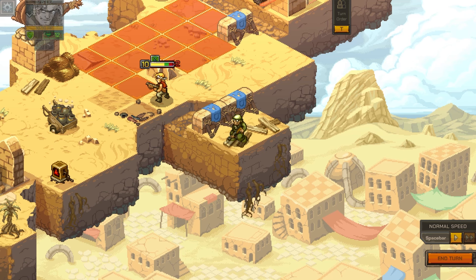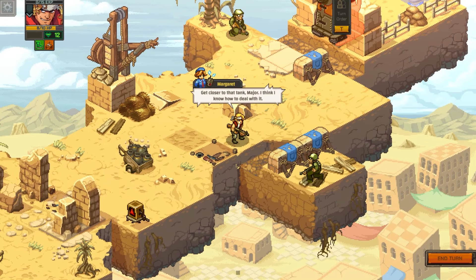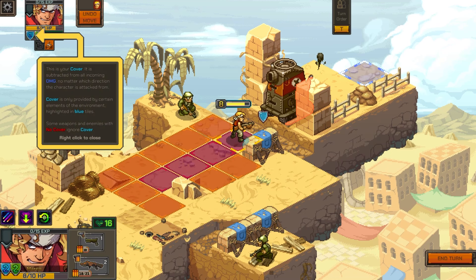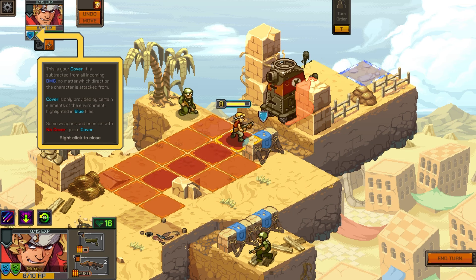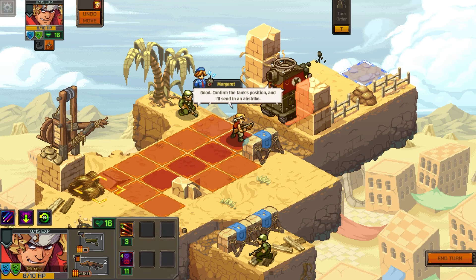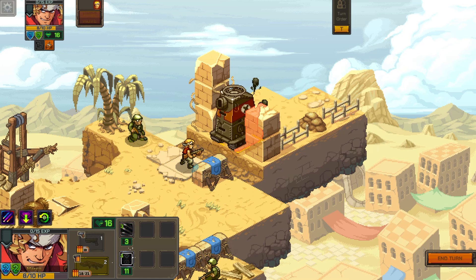It's going to fire there, I assume. This is your cover - it is subtracted from all incoming damage. So if we get the blue tiles, it's just cover and we take that much less damage. Some weapons and enemies with no-cover ignore cover. This is your adrenaline - it's not gained the same way as dodge. Adrenaline is a resource used for special actions. For the airstrike, it takes 11 adrenaline - holy hell.